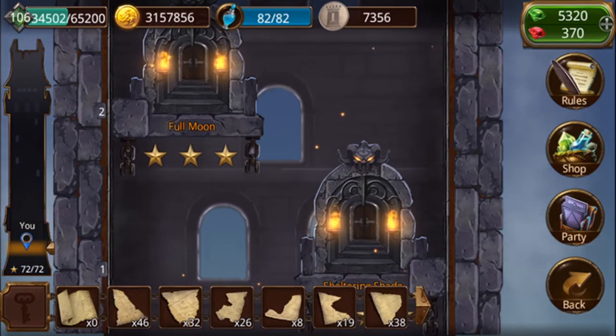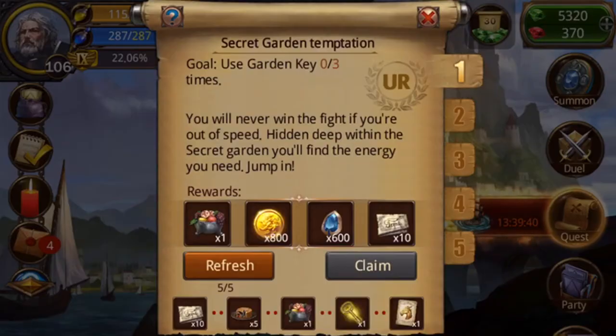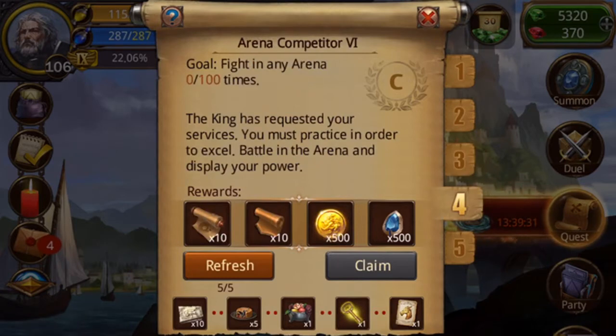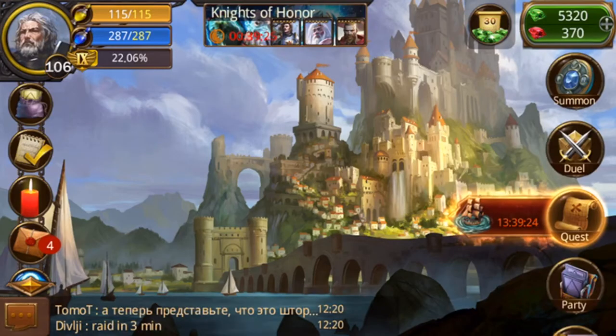If you come here to the tower, the first question I always get asked - and I see people asking all the time - is: where can I get map pieces? You can get map pieces from two places. You can get them from your daily quests. For example, collect 21 star cards and get one map piece, or collect a six star card and get another type of map piece.